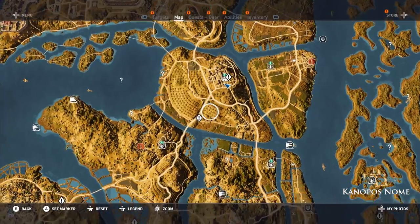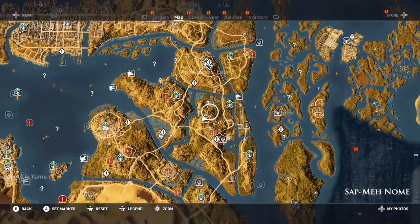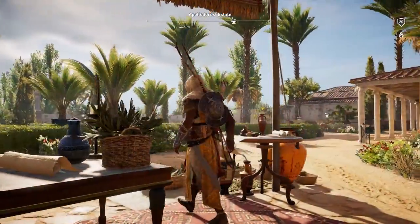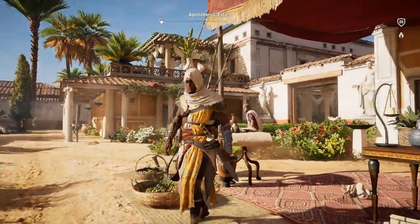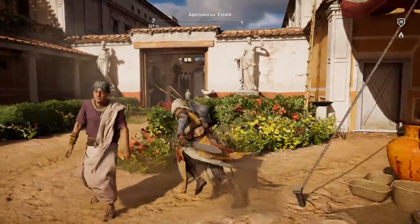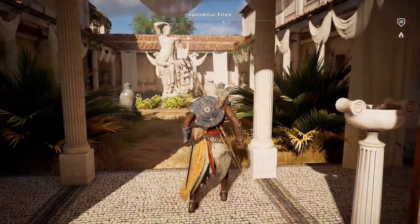So folks, that is pretty much that. I just wanted to give you guys this quick tip walkthrough video for Assassin's Creed Origins showing you how to investigate the disturbance, and this takes place for the Weasel side quest. Let me know in the comments below. As always, I appreciate the support and I will see you guys in the next video.